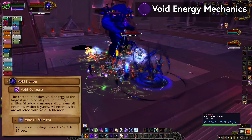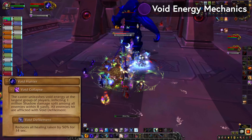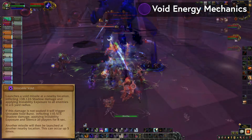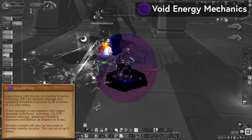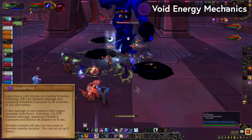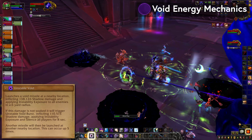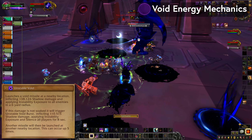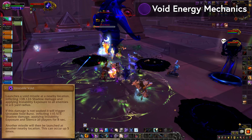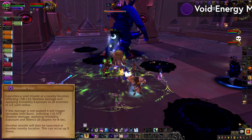Basically everyone but the tank needs to be in that to help soak, although if it turns out that you can ice block it or something, by all means go do that. Unstable Void will launch a missile that slowly falls on a marked spot. One player needs to get in that to soak it, which will bounce it back up. Someone else goes to soak the next one, and so on until it despawns. Soaking a bouncy void will give you the same instability exposure from the bouncy lightning, so once you have the debuff you cannot help again with either mechanic until it falls off.